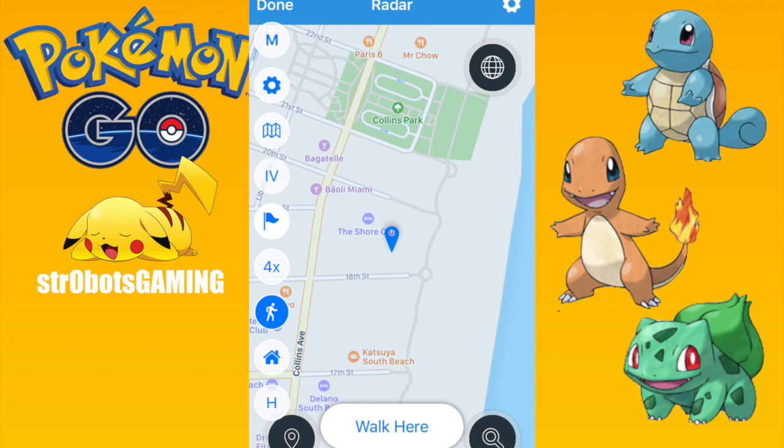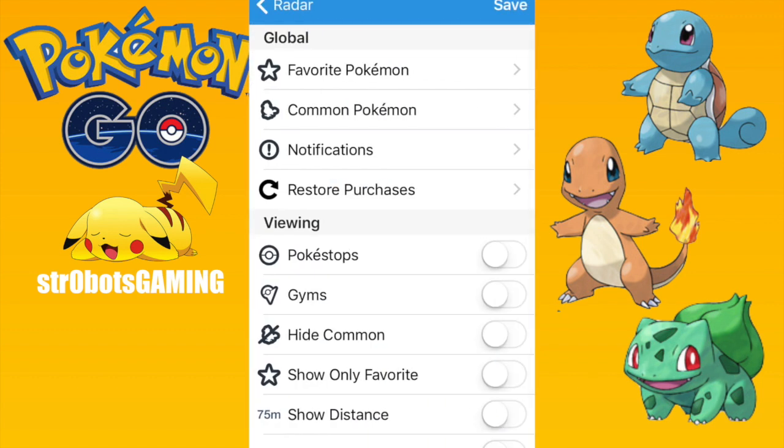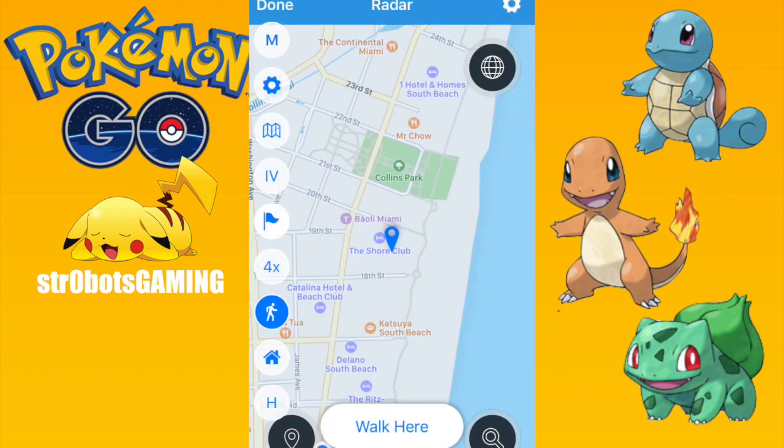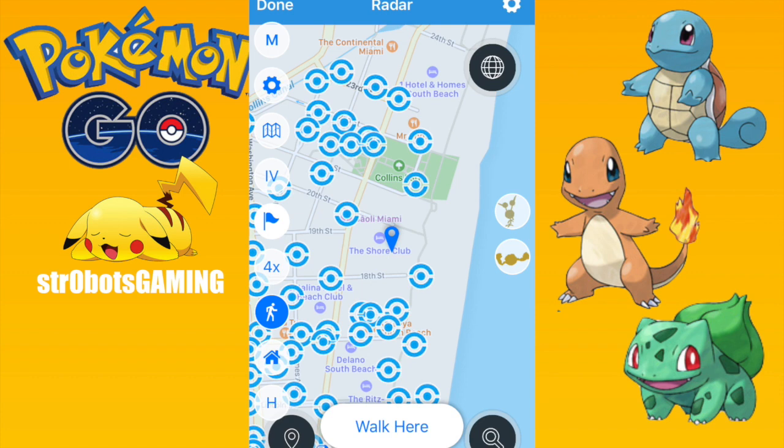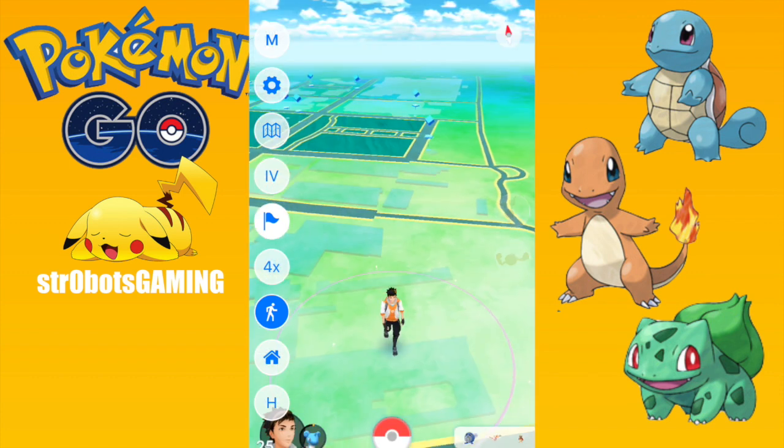There's something else on this map I know that I'm missing. It used to show all the Pokemon. Okay, we can show the stops, show the gyms. Let's show Pokemon — it should be showing them. Oh, there's the stops, that's cool. So if you want to go to a cluster of stops, you can just find some and click walk here.